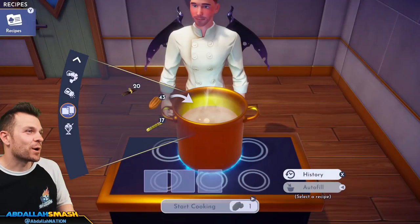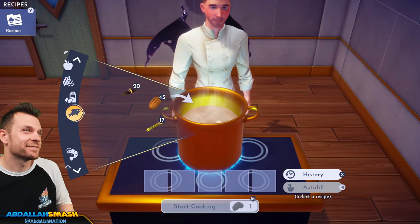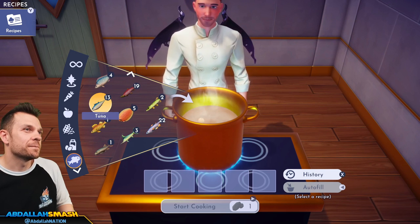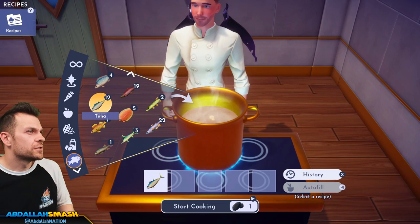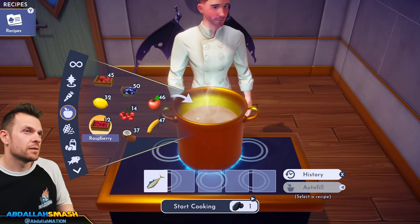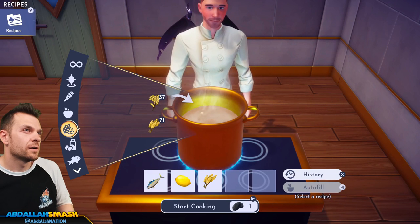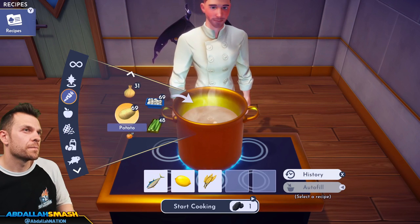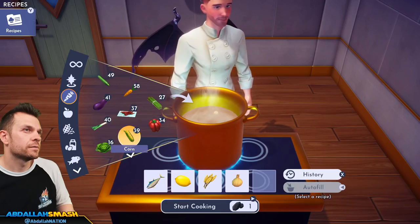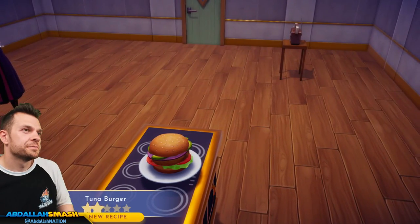Let's make a tuna burger: tuna, wheat, lemon, onion, and any veggie — I'll do carrot. It's a small burger — could you zoom in a little bit?